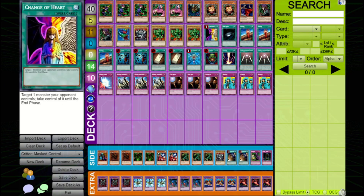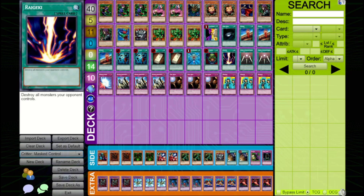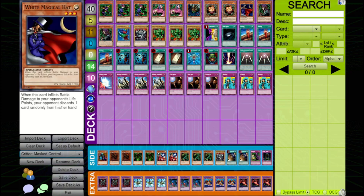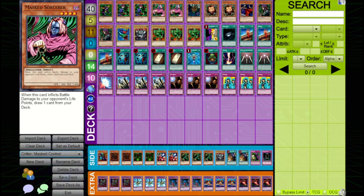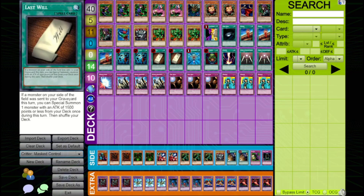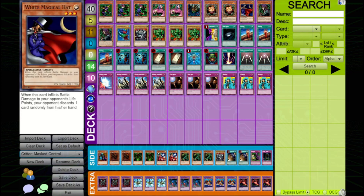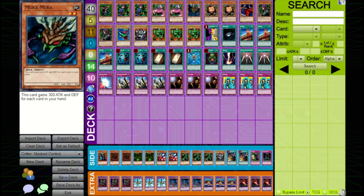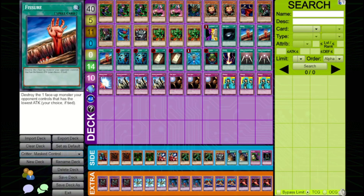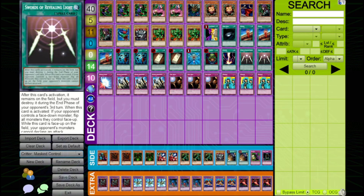For spells, we have the power five limited spells: Change of Heart, Dark Hole, Monster Reborn, Pot of Greed, and Raigeki — all insanely strong. We also have three Fissure to clear away our opponent's monsters and potentially allow White Magical Hat and Masked Sorcerer to get in for damage to draw cards. Two Heavy Storm to clear away our opponent's back row, allowing us to attack without fear of Mirror Force or Trap Hole. Two Last Will, which can be very good at fetching Masked Sorcerer, White Magical Hat, or even Mooka Mooka if you have a bunch of cards in hand. And two Swords of Revealing Light, which is great for stalling your opponent and can flip things up for Fissure as well.